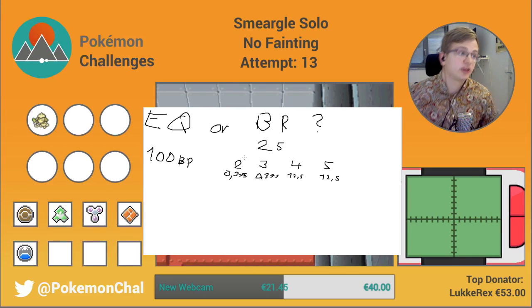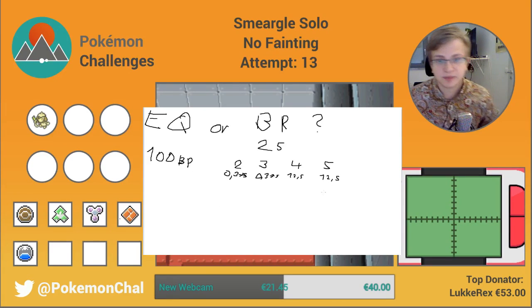How do you actually calculate the average Bone Rush attack? How much damage does Bone Rush deal on average? It's actually fairly simple. How much damage does it deal if it hits twice? Well, 50. We'll calculate the Technician boost later — that'll come out as the same result. So it's 50 times 0.375 — that's the base power when it hits 2 times, times the chance it will actually hit — plus 75 times 0.375.